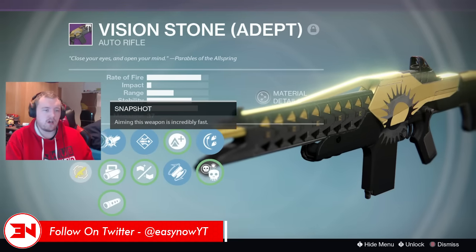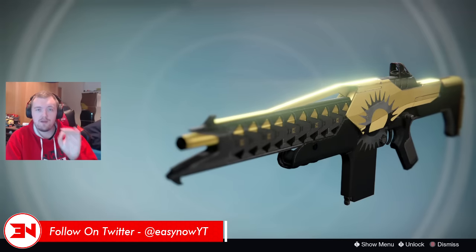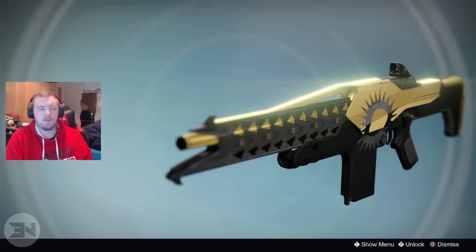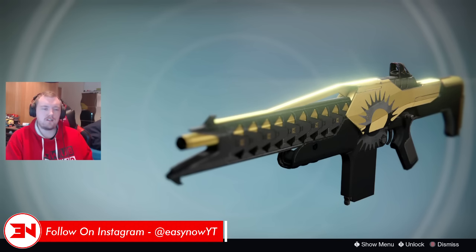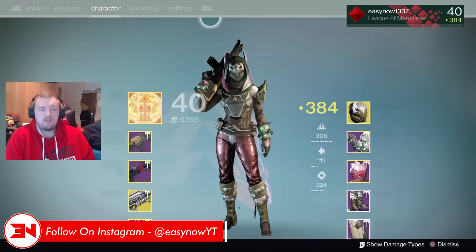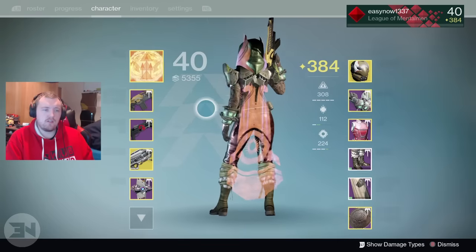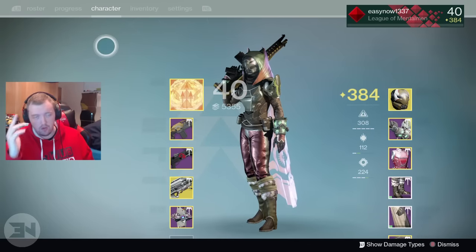I also got this Vision of Confluence Adept auto rifle — you're going to see a video about that later. It has a built-in perk of Snapshot and it's a pretty awesome auto rifle. I haven't used it in PvP yet, and that's going to be the next video — a live commentary using this weapon in PvP to see how good it is. Hit the like button if you wish — it helps out my channel immensely. We're aiming for a light goal of just 500 likes. Thank you for watching!